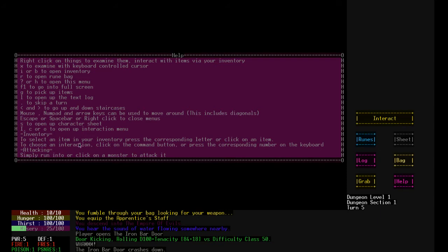Inventory. Can this scroll up and down? No. To select item, press the corresponding letter or click on it. To choose an interaction, click on the command button or press the corresponding number on the keyboard. Okay, that makes sense. Attacking — simply run into or click on a monster to attack it. This is going up on VODs. So, no prob.